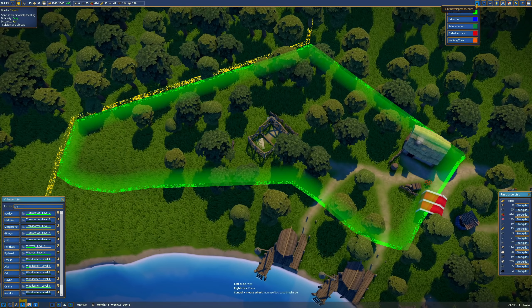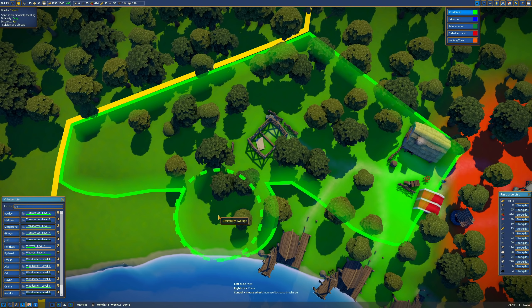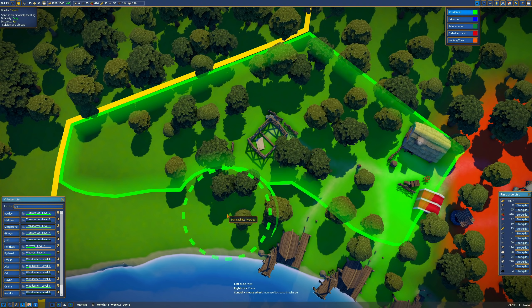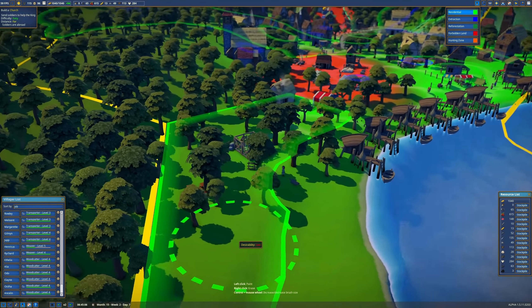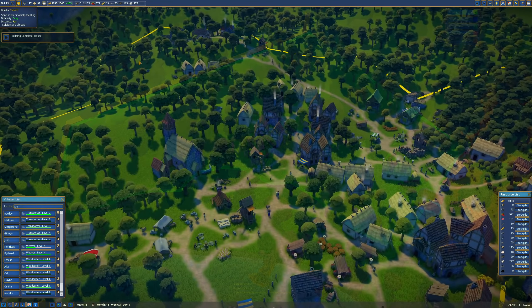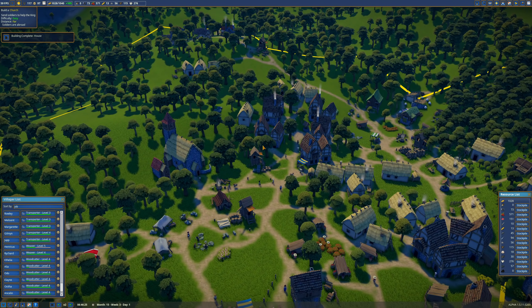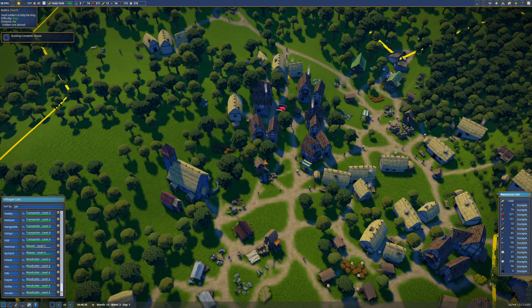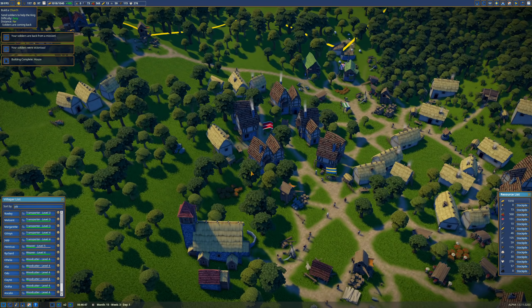Let's unpaint the residential zone just a little bit right around here so they don't build too close. Good — it's all good. Yeah, more berries right there too. We only have 97 happiness — three villagers are lacking housing, and I really can't help that. They were living here, they were happy, now they say they're lacking housing. That is a bunch of malarkey.